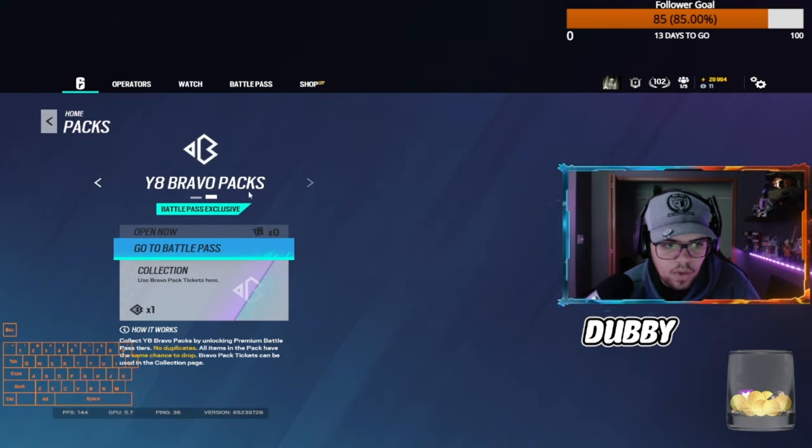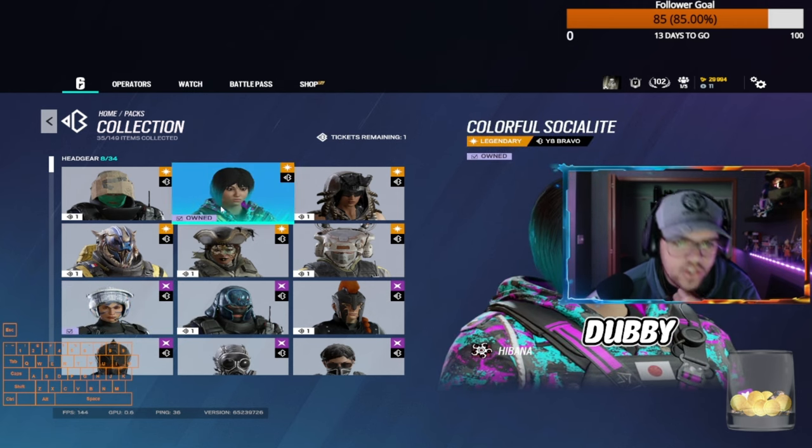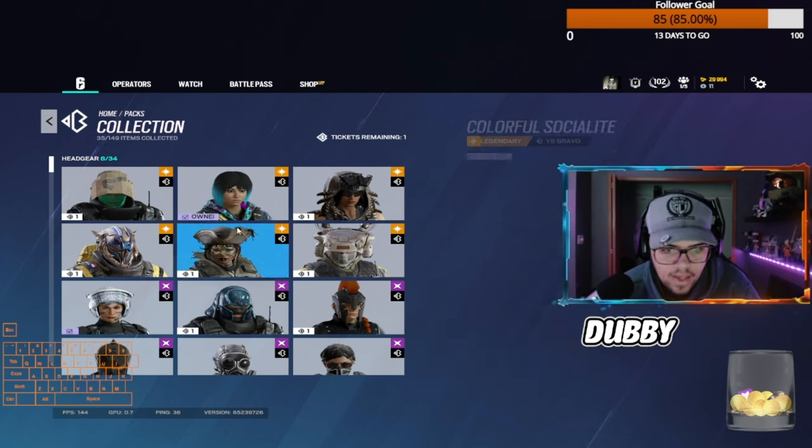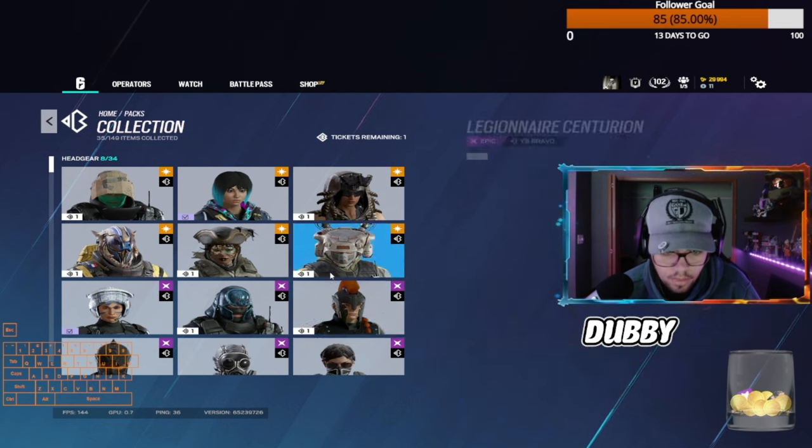You're going to slide over to the YA Bravo packs. See that little token — it pretty much looks like a bee — you can click that token. Now it just doesn't have to be black ice; it can be anything in this collection right here that you can get with your Bravo token.